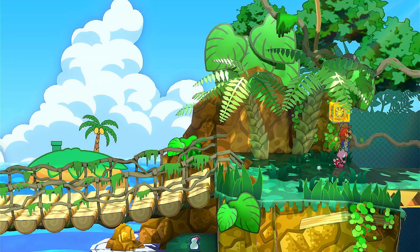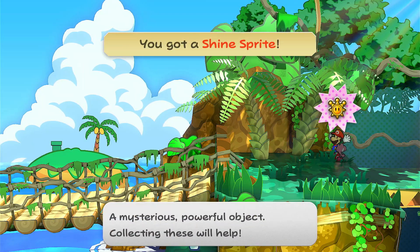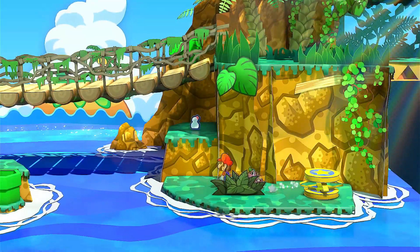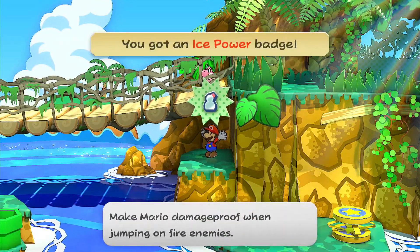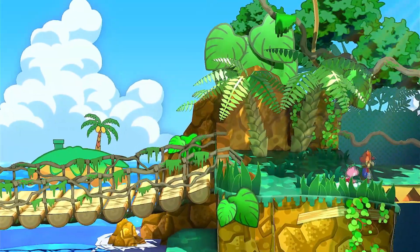Just out in the open will be another shine sprite. Here's where this bridge is. If you want to know how to get that snowman, you can't just fall down here and grab it. I'll show you how to do it — you just have to come sideways and just fall through. Grab that snowman. Good stuff. Let's head to the next screen.